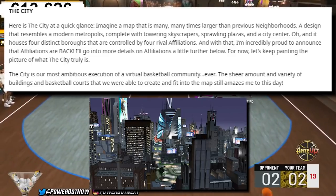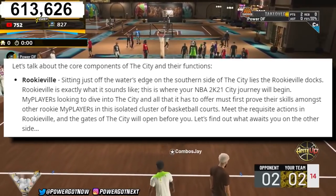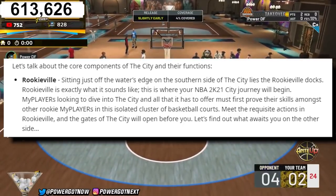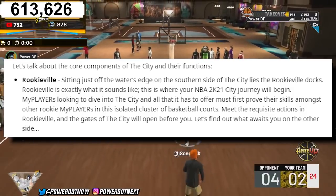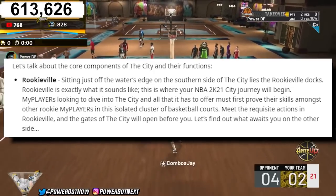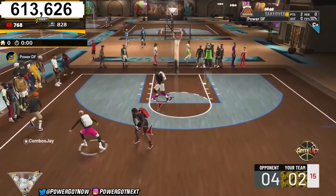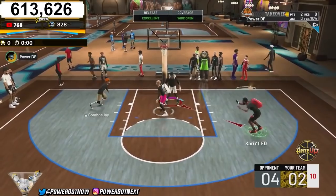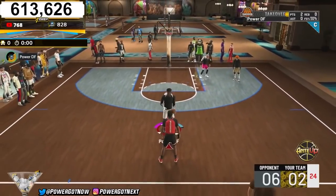You start in a place called Rickyville. Sitting just off the water's edge on the southern side of the city, Rickyville is exactly what it sounds like — this is where your NBA 2K21 city journey will begin. My Players looking to dive into the city must first prove their skills among other rookie My Players in this isolated cluster of basketball courts. Meet the requisite actions in Rickyville and the gates of the city will open before you. Basically, you choose your affiliation once you reach pro one.